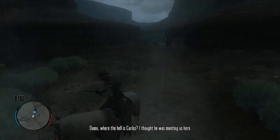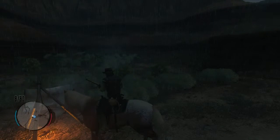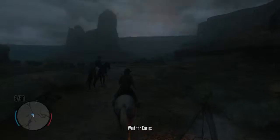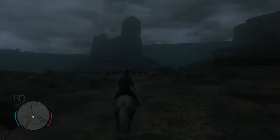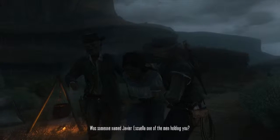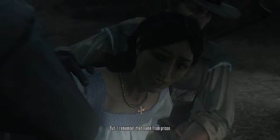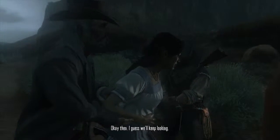'Damn — where the hell is Carlos? I thought he was meeting us here. He might have ditched us. Something doesn't feel right.' I think we need to wait for Carlos — there he is, talk about cutting it fine! Cutscene: 'Thank you for saving me — you're good men, friends of the people of this land.' Marston asks if someone named Javier Escuela was one of the men holding her. She says no, but remembers the name from prison — bad people spoke of him. 'I told you John, he's still in Mexico. I guess we'll keep looking.'